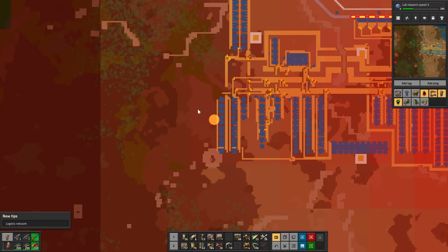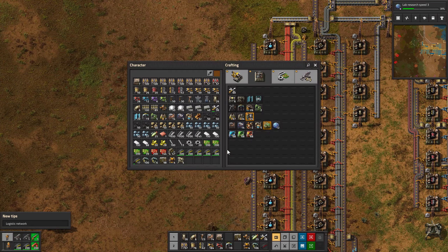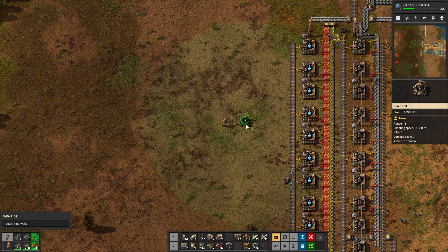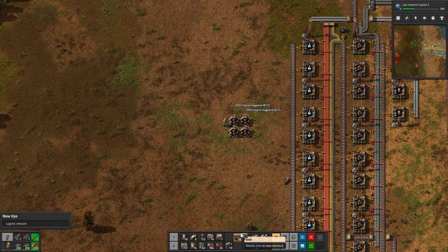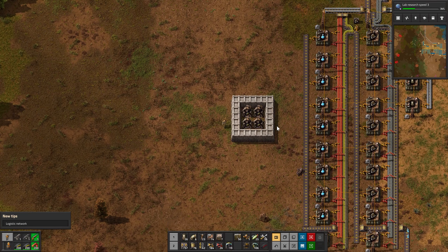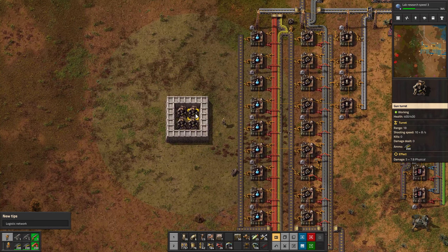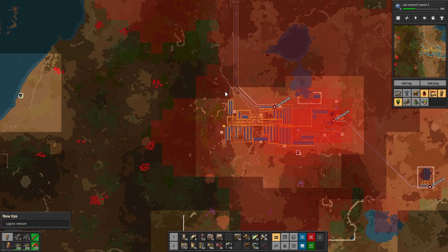I didn't grab any ammo. Well, I have these ones. Do I have any turrets? I have four. Let's just put these down and get some walls around them. Hopefully if they come to attack, they'll attack in this area and not up here. I guess when we go attack, we'll attack this nest first.